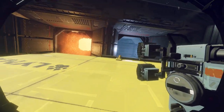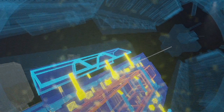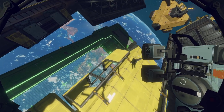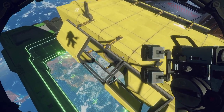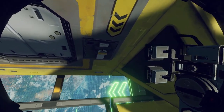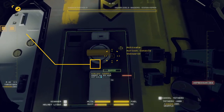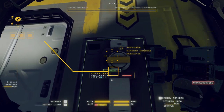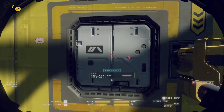First we gotta look for the airlock, which is somewhere around here. Ah, there it is. The airlock is over here. Next thing you want to do is, of course, open it to cycle the airlock. Oh, it's unpowered. So I guess we gotta open this up with force then.